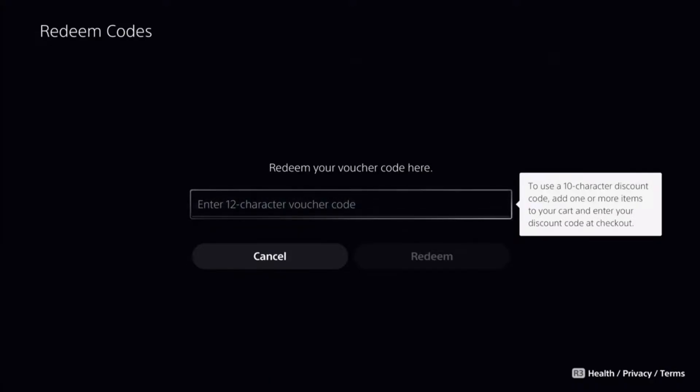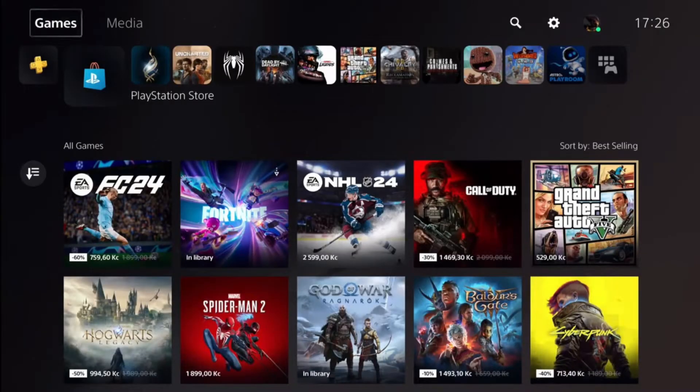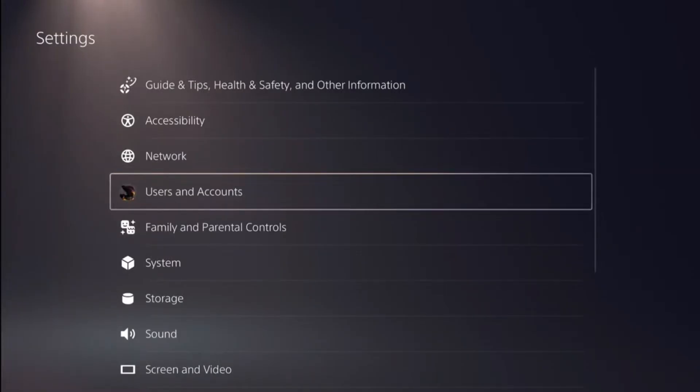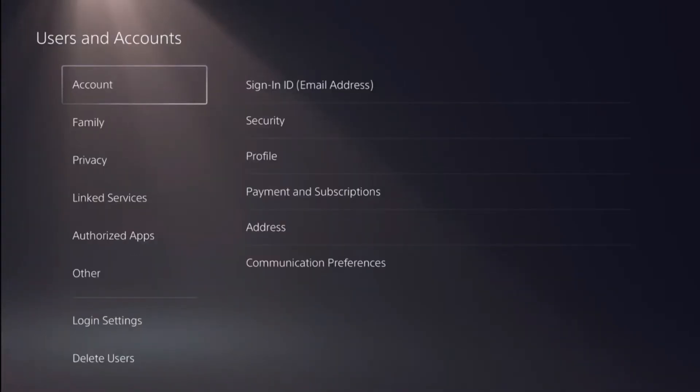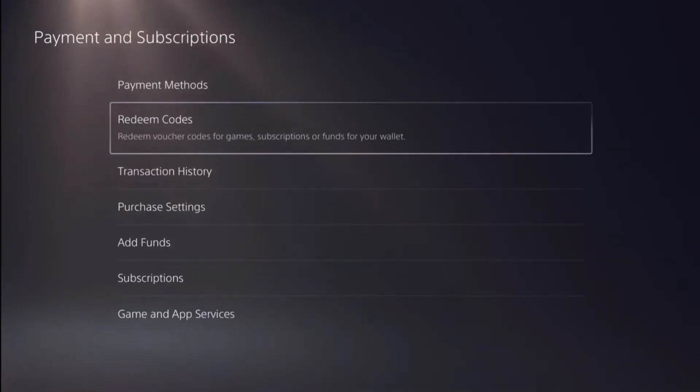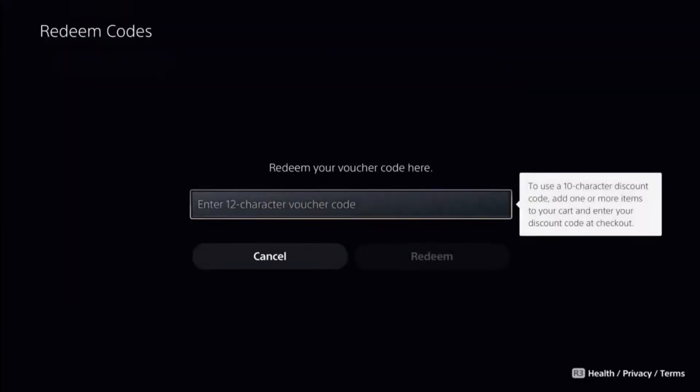However, sometimes this method doesn't work for all people, so I'll show you a second way how to activate your code. To do so we'll have to go to settings, so click on that gear icon, go to settings, then we'll go to users and accounts, then go to account, payment and subscriptions, and then to redeem codes. Click on it and that's a second way to activate your code.